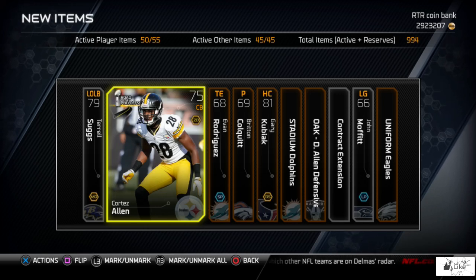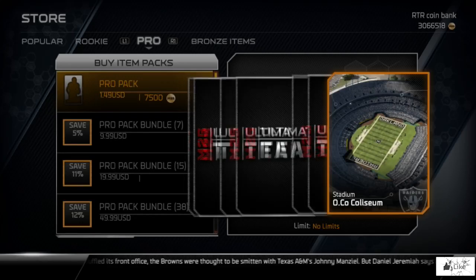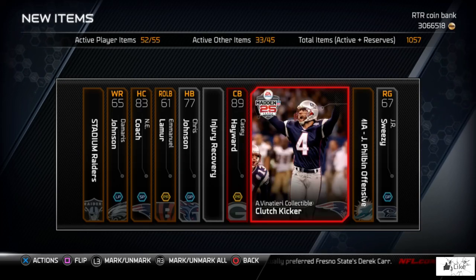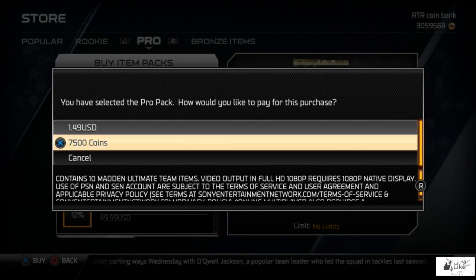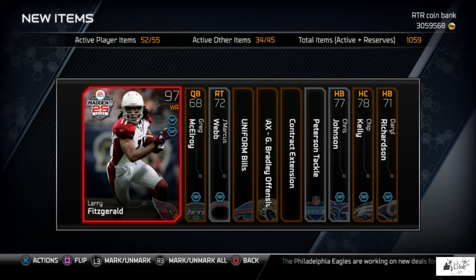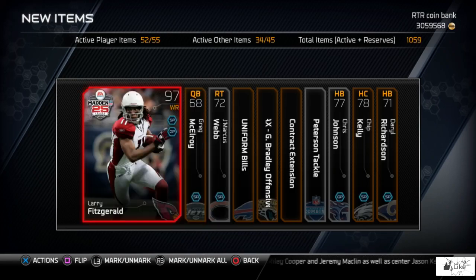I'm going to show you guys a couple of clips doing the reveal all method off camera — including one crazy pull as the first card. Remember: as soon as you push X right before the pack opens, spam triangle as hard as you can. Make sure you shatter the like button if you want to see more, and subscribe if you're new. Here we go — London method — oh my god! I pulled Casey Hayward next gen and a vanatary collectible! One more pack: the first card out was Larry Fitzgerald 97 — didn't even have to spam it. Also got Craig McCleroy, Peterson tackle, and Chris Johnson. Two amazing pulls — a 97 Larry Fitzgerald, that's pretty sweet!